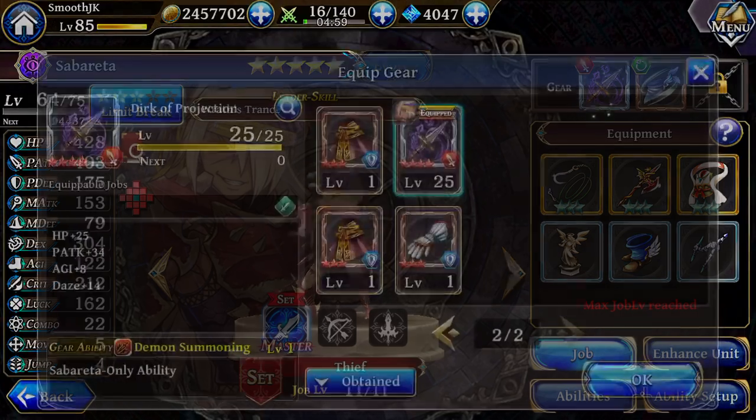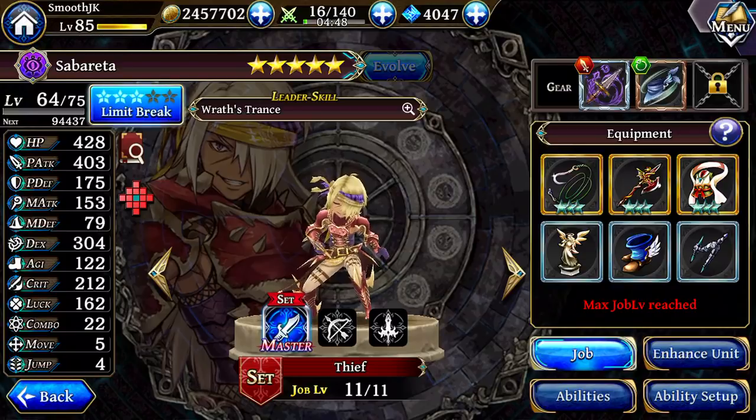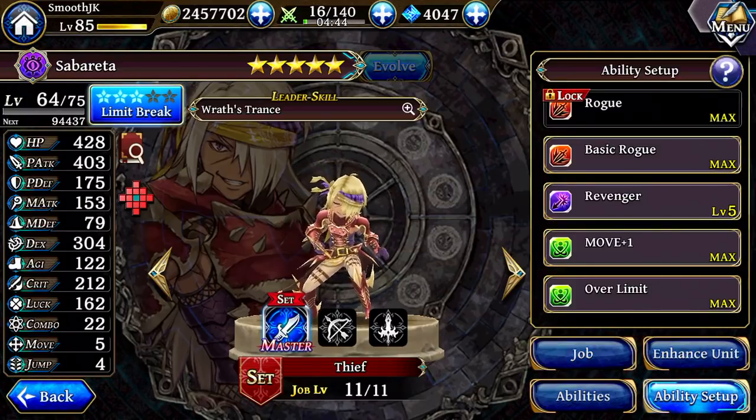The reason the Dirk is so good is because, first of all, the stats are really amazing: 34 attack, 8 agility, HP 25 — and dexterity plus 14. This is a lot of good stats. So he's all about disables and stuff like that, which is also why I'm using basic Rogue. I considered using some Dark Knight abilities, but you'll probably need some of these Rogue abilities.